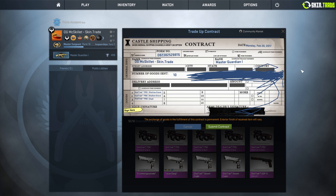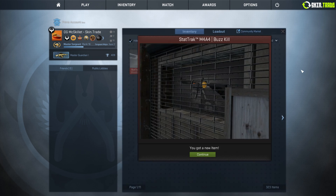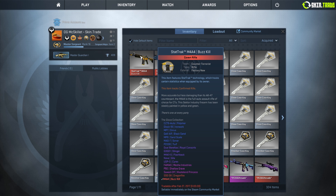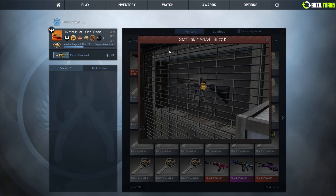Come on Dragonfire, give me that Dragonfire. Please don't give me the Off Lightning Strike - that would be pretty rough. And we got an M4A4 Buzzkill! That is one of the new skins from the new collection. It's not the one I wanted though.